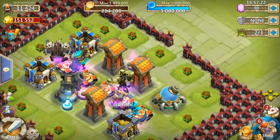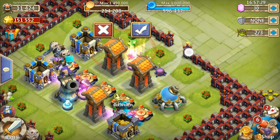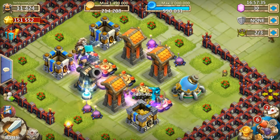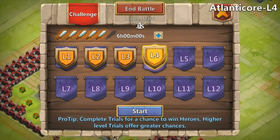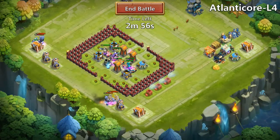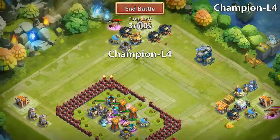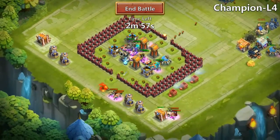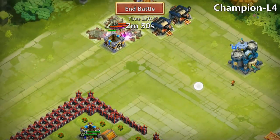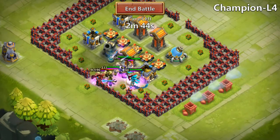For Hero's Trial, I think the best way to do it is to lay out some traps because traps do a tremendous amount of damage — put hero traps or bombs. Let's try L4 Atlanticore — no, we can't fight Atlanticore, that thing is OP. But sometimes I do win against Atlanticore — it's just luck. Champion can be very OP, especially at a higher-level Hero's Trial, and when he procs you're basically finished.